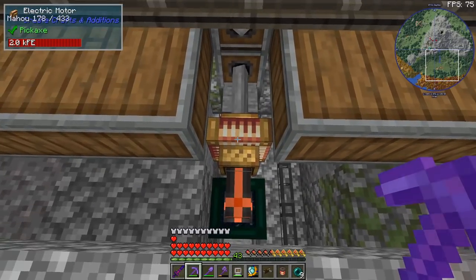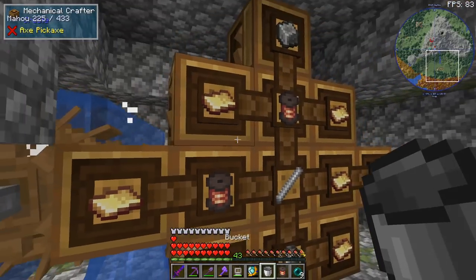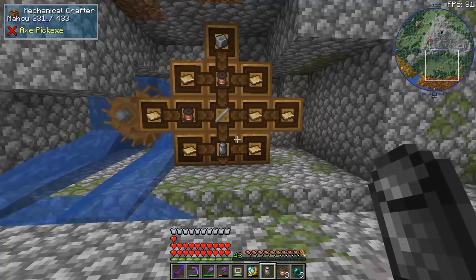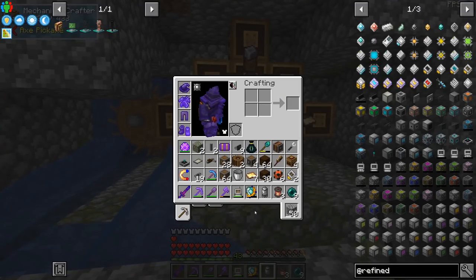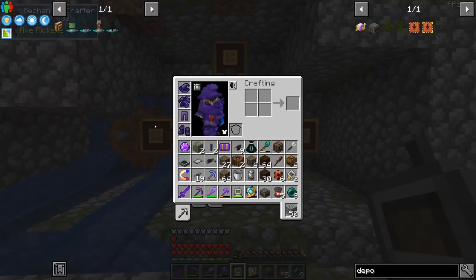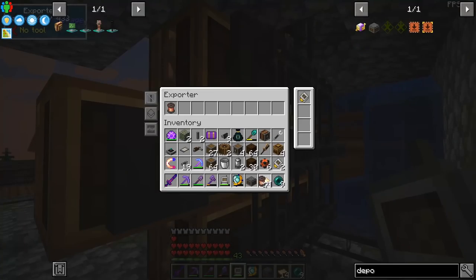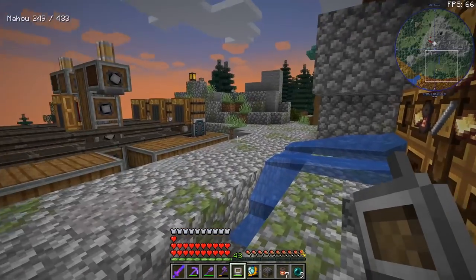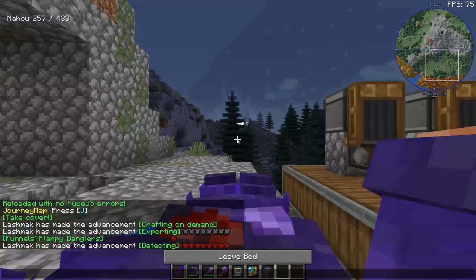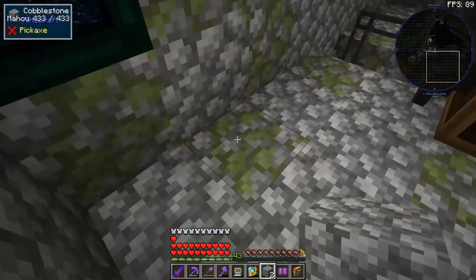Unfortunately I'm out of electric motors so we have to craft one manually. We'll use a water wheel. It's going to craft us an electric motor, fill in the ingredients... wait, is the recipe wrong? Yes - that's not brass, it's a copper coil. This should be the correct one now.